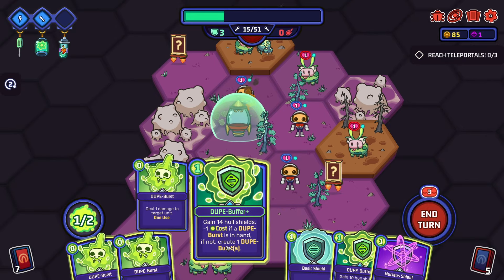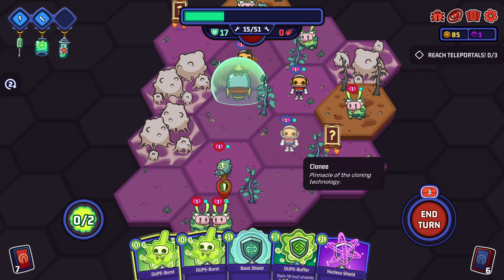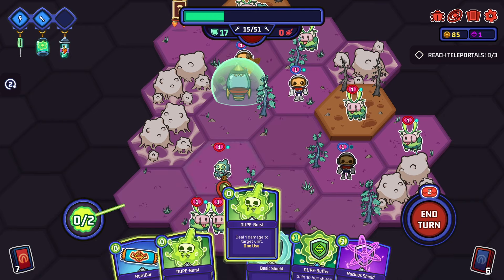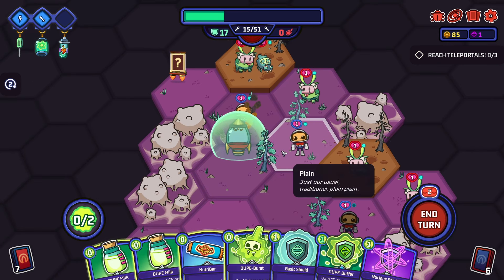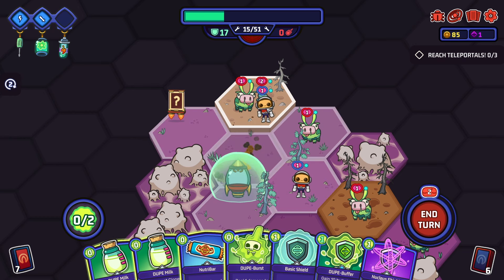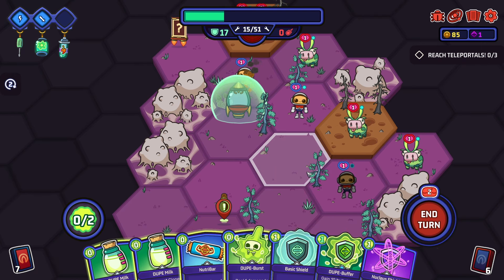Then we can do damage to these people - this will kill everything. We get a free card over here. Give cow dupe milk back. Someone's getting angry and he's going to get really angry at us. How do I choose who to attack? Give target cloney plus one health and restore one action to use it - that's cool. So we can...